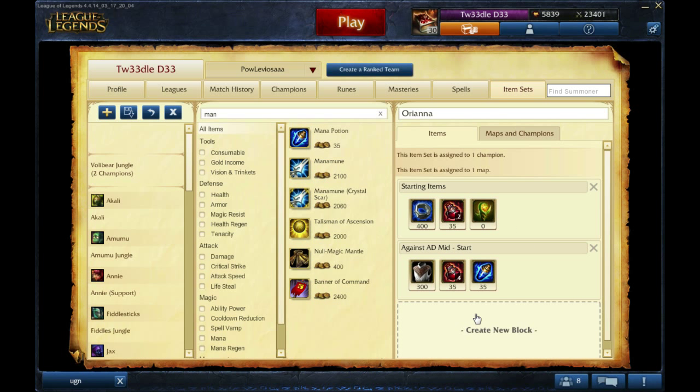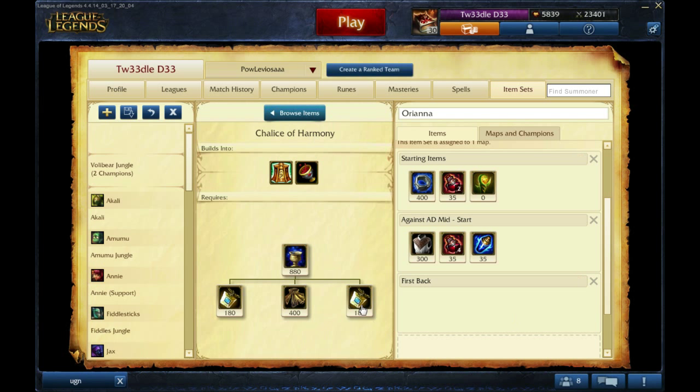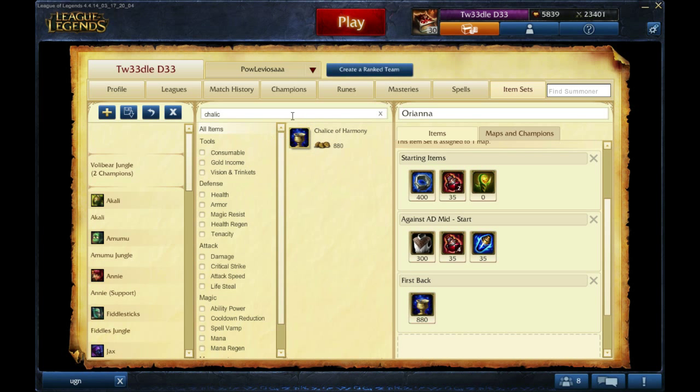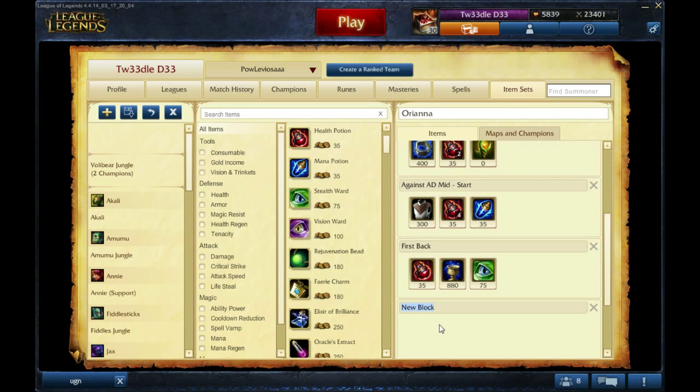Now when you're in game, normally the top-left says recommended builds, but now you'll have a little arrow you can click to select custom, which will come up as Orianna. For the first back, let's say we want to rush the Chalice for mana so we can spam a bit more — just search for it and click it. You should ideally have 880 gold on your first back. We might also grab a ward and maybe a health pot.